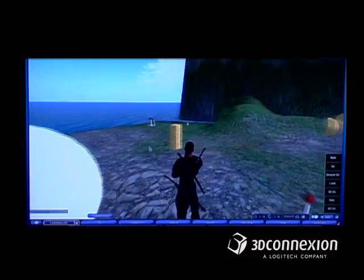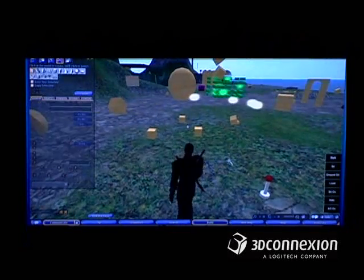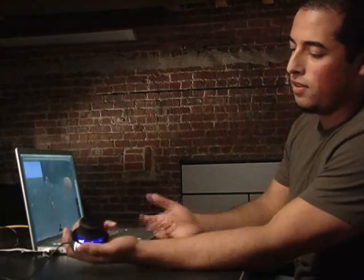So a standard way to use the Space Navigator is with the Space Navigator on the left side and the mouse on the right, so you can navigate while also clicking things. Or I prefer to put it in the palm of my hand, because I have control of both buttons, plus this allows me to lean back and relax while I'm navigating.